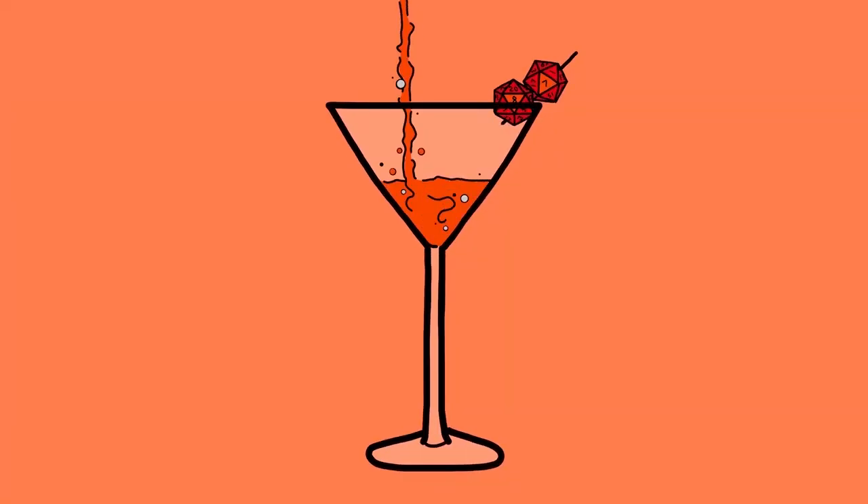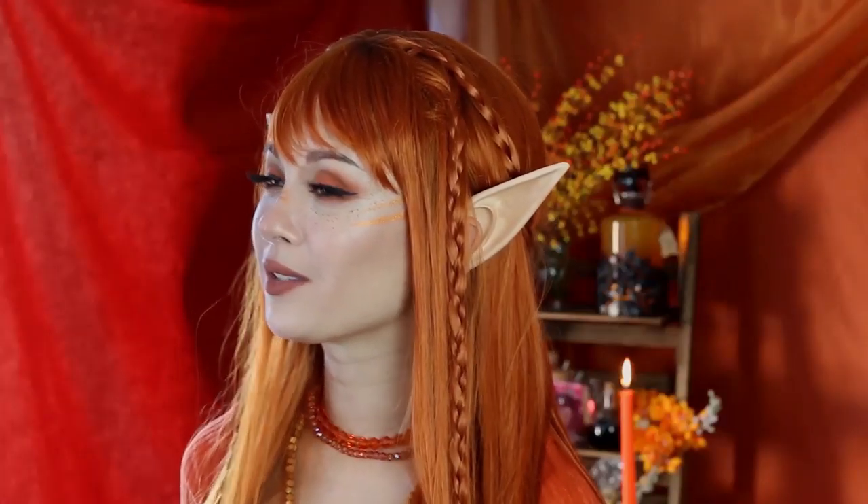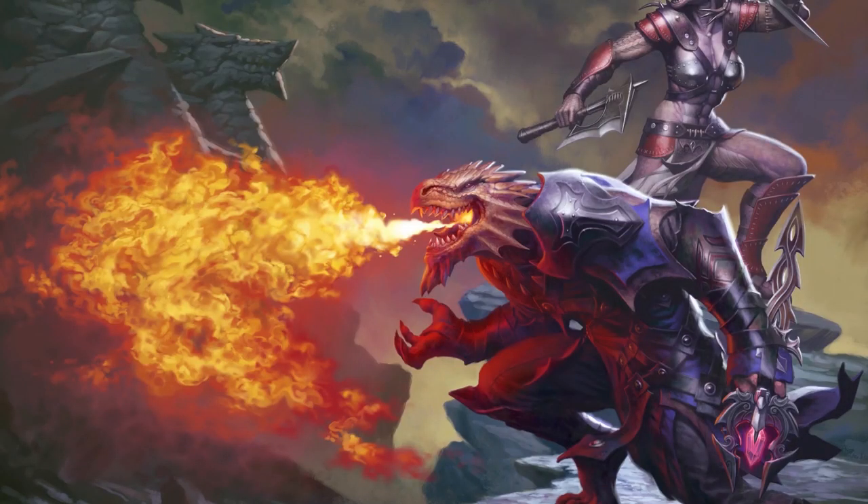The Potion of Fire Breath is an uncommon potion that lets you breathe fire three times or for up to an hour, whichever comes first. You can exhale it up to 30 feet for 4d6 fire damage on a failed dexterity save. The potion is also orange and smoky. There are a lot of practical uses for this potion since it deals a good amount of damage and has some range — you might also be able to use it to convince somebody that you're a disguised dragonborn.